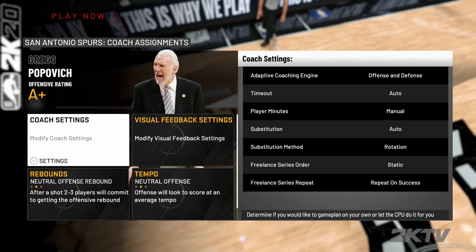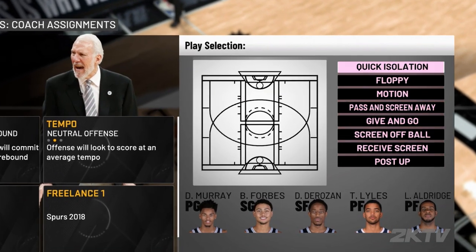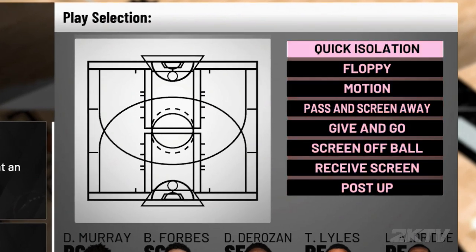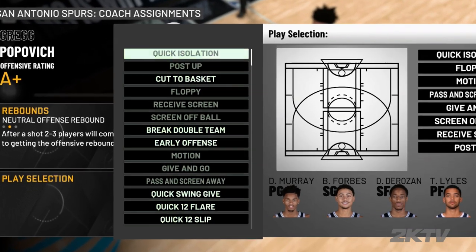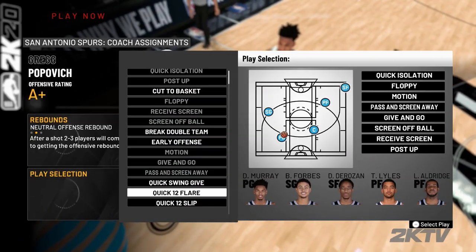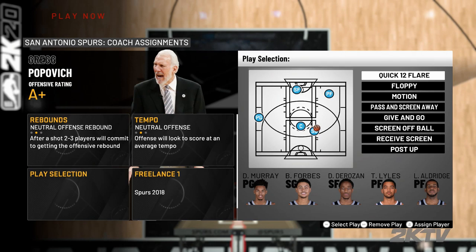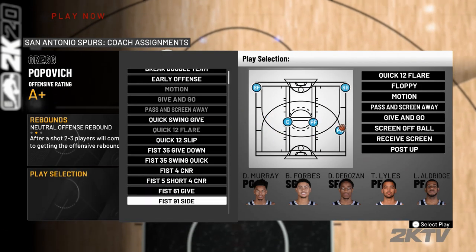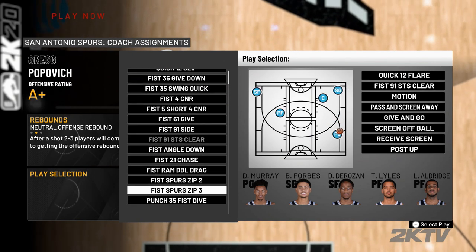First, go to the offensive settings pause menu and go down to play selection. You can replace as many or as few plays as you like. For this example, let's replace the first three play actions with our three favorite plays from any one team's playbook. Select the play action you want to replace and press the pass button — that will bring up all the plays and actions in the team's playbook. Move down to the play that you want to select and press the pass button again to select that play. At this point, you can assign the play to a player or make another selection. Scroll down to the next play you want to replace and press the pass button again. Select the play and press the pass button to select. Repeat the process for each play you want to replace.